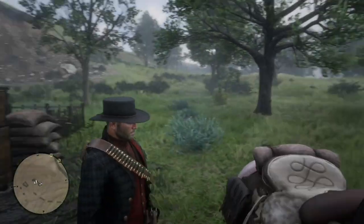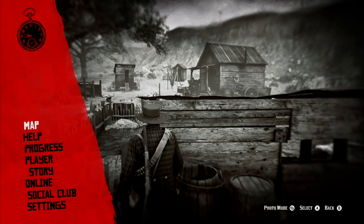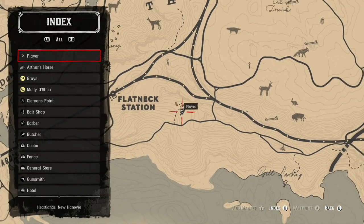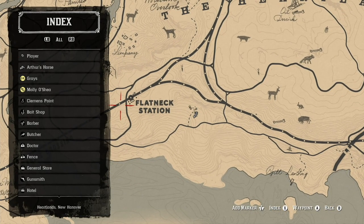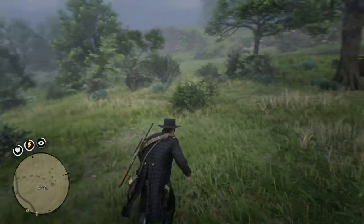The location of this farm is right here on the map — it's just east of Flatneck Station, you can see it. It's the Emmett Granger mission if you do it; otherwise, it's these farmers.